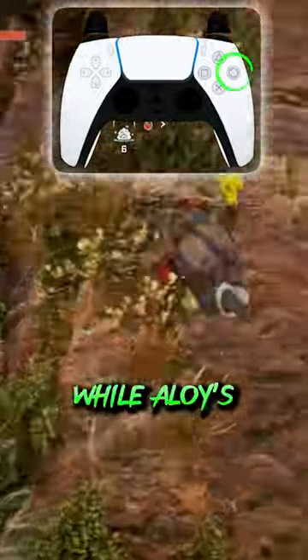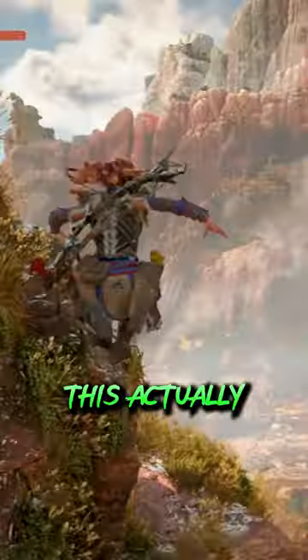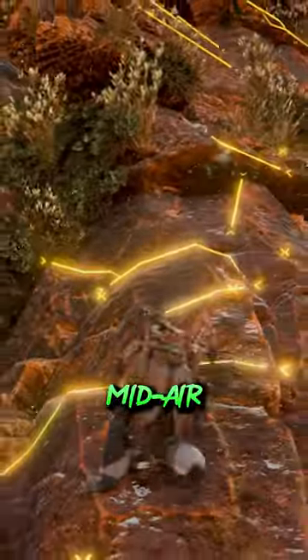Tap the dodge button while Aloy's doing the grappling animation and she'll launch herself off the grapple point. This actually lets you scale cliffs and other vertical features much faster, and you can even chain grapple points together by zipping to another one mid-air.